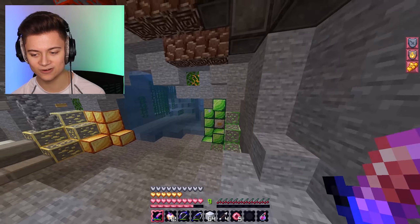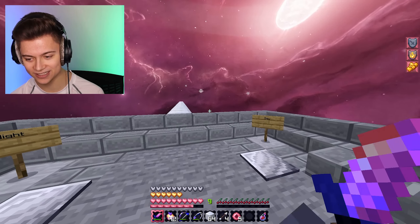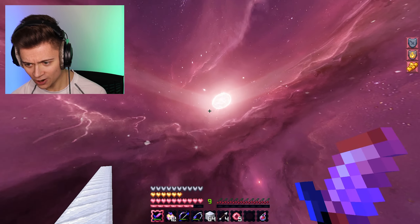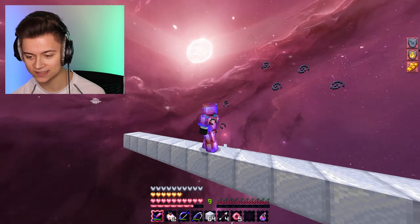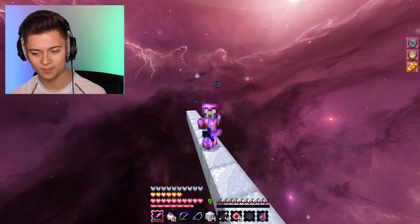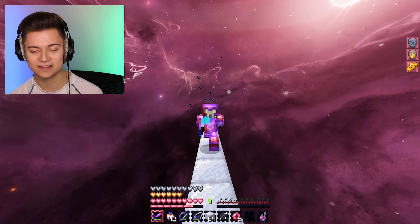Without further ado, let's go ahead and take a look at the sky and see how crazy it is. Look at this — we got this super cool pink galaxy sky, with this sun over here in the background. 10 out of 10. I only show you guys 10 out of 10 packs on the channel, so make sure to subscribe. Let's go ahead and take a look at the next texture pack.